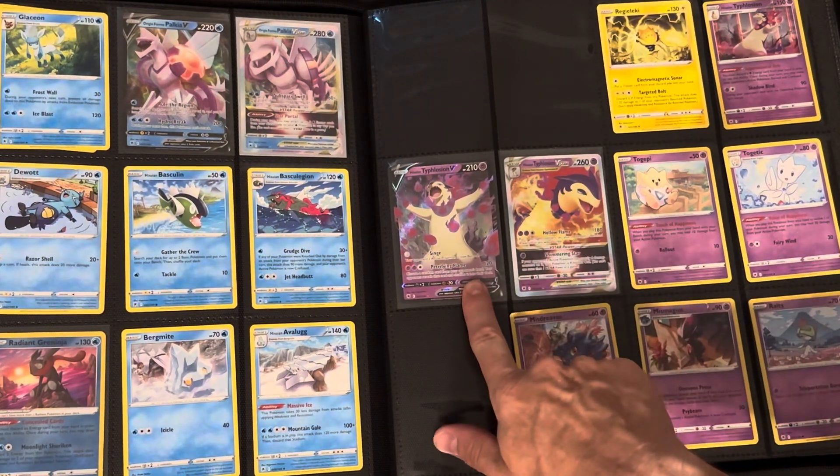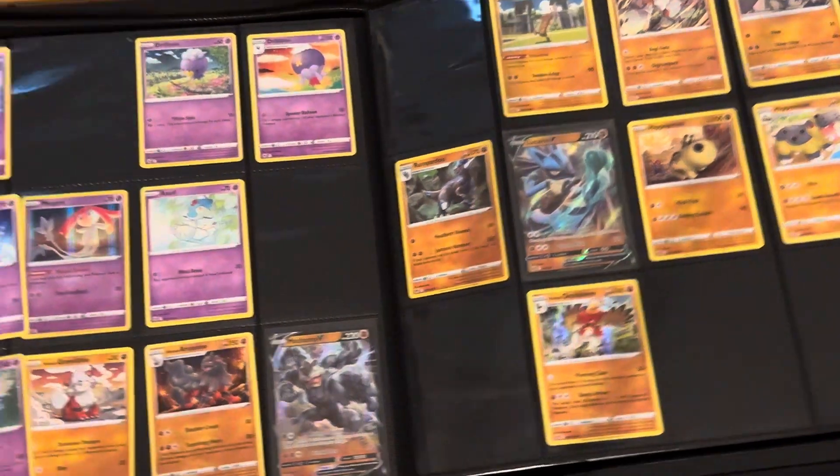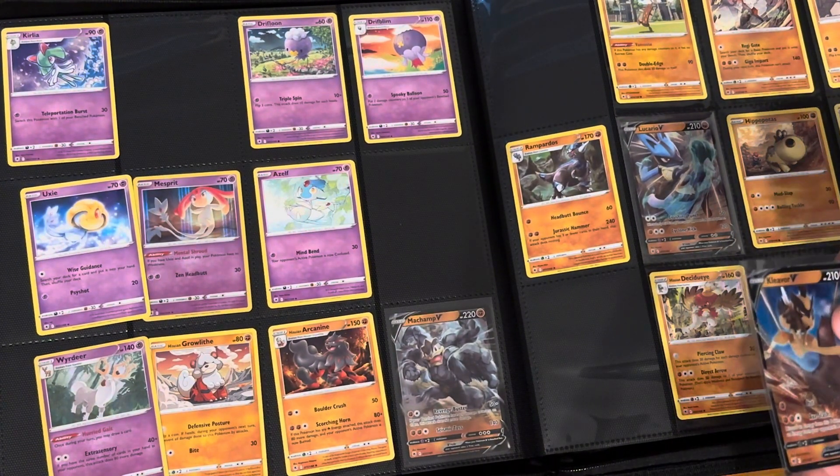Got the Typhlosion here today, which is good. If you didn't see our last video, we opened up a booster box of Astral Radiance and it was pretty decent — we got a lot of bad code cards, but it's pretty good overall.